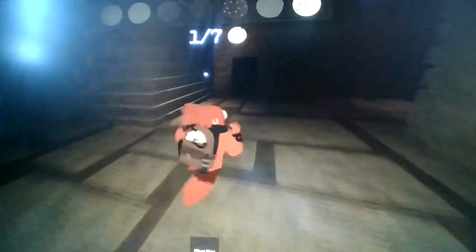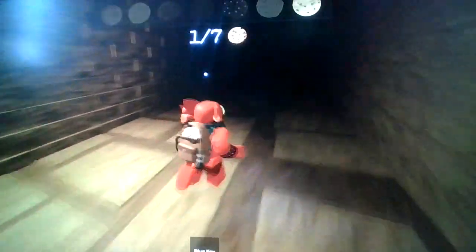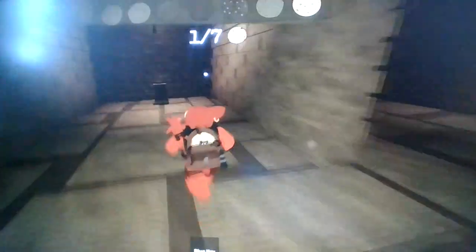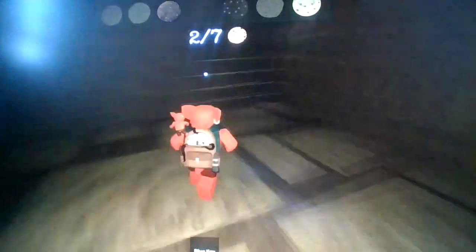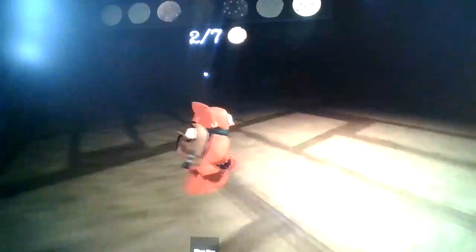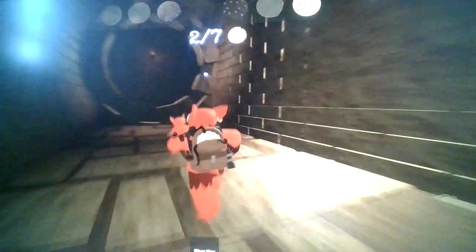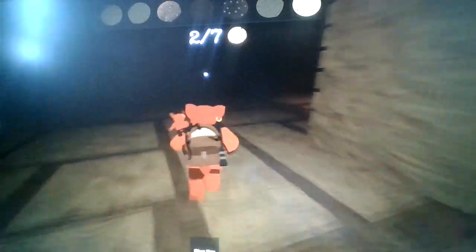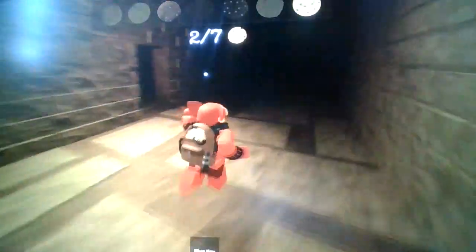We got our first cookie and a blue key. Now we need to find where the blue door is. Hello — you look terrifying. We can't go through those doors. Got another cookie! It's not really that bad — only seven cookies instead of twelve. That looks like the portal to escape once we find all seven.